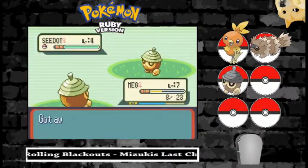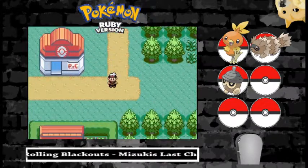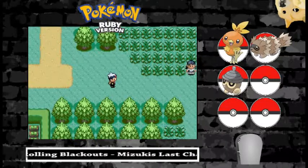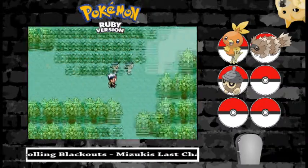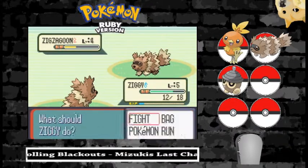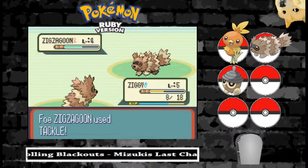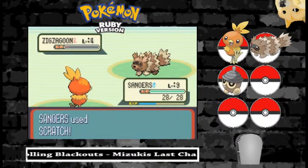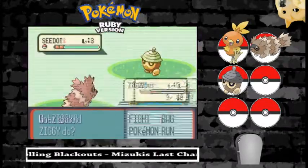Wait — what the heck is a Nuzleaf? What did Meg turn into? Is that the pre-evolution of Nuzleaf? I think that's what it is. Maybe I'm just being silly. How did Meg end up at a higher level than Ziggy? Go, Ziggy, go! That was a scary battle. Damn Nuzleafs.